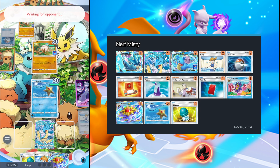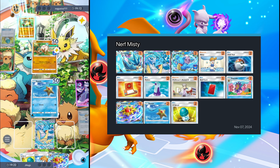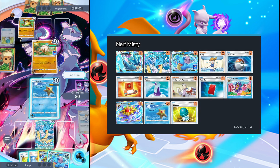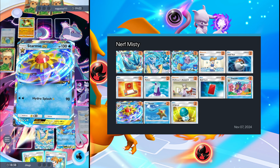Opponent uses X Speed to retreat one Mankey for the full-health Mankey, then evolves the back one into Primeape and retreats again — attacking with the other one. We draw Lapras EX — that's pretty nice! We'll play Lapras EX and evolve into Starmie EX.